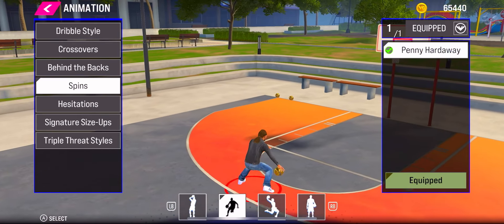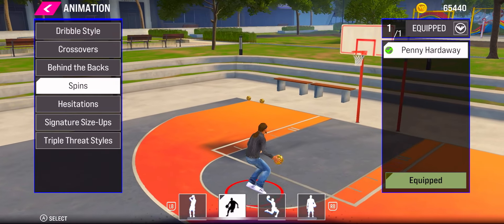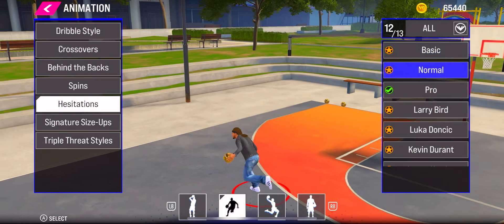Now for the spin moves — for the steezy spin you're going to use Penny Hardaway. He has both the spins, so don't go using anything else for spin moves. Just use Penny Hardaway.